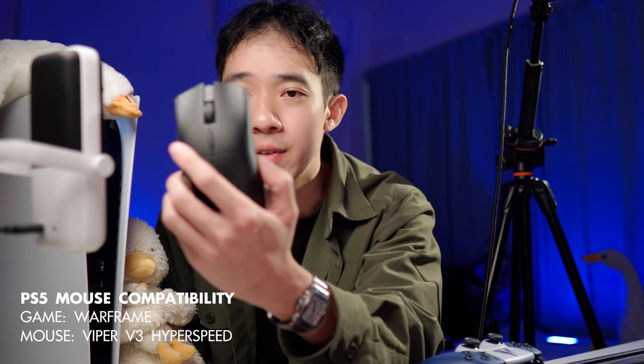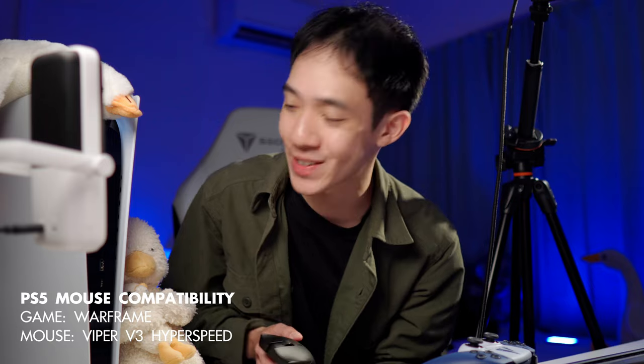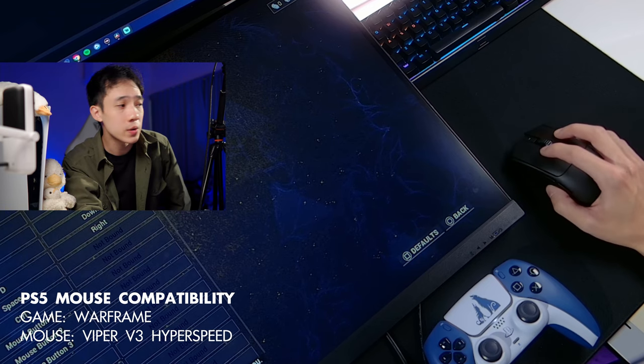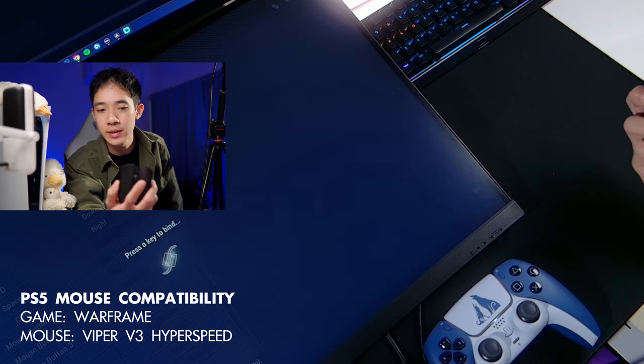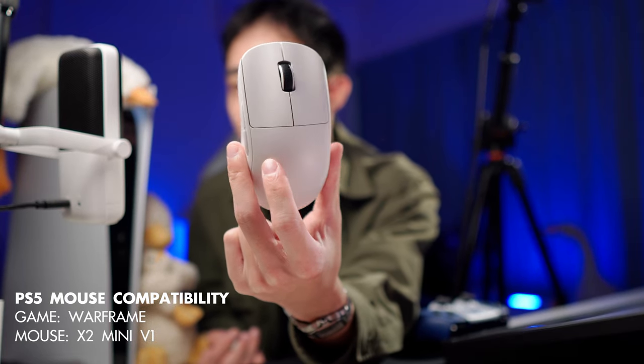Next up we have the Viper V3 HyperSpeed — let's see if this works. This one seems to work just fine as well. Mouse buttons 4 and 5 don't seem to be working with this one either. DPI switching for this mouse works.